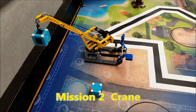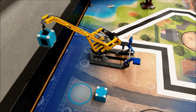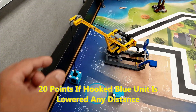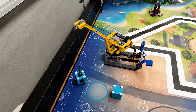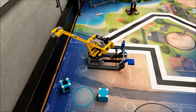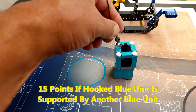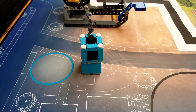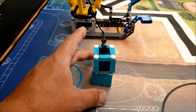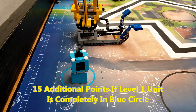Let's look at mission two, the crane mission. There are three ways to get points. First, if the blue unit is lowered at any distance from the guide hole, you get 20 points. If that blue unit is stacked on top of the lower unit, that's an additional 15 points, bringing you to 35. And if that lower blue unit is inside the blue circle, that's another 15 points. So the maximum here would be 50 points.